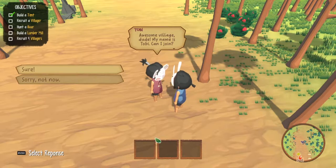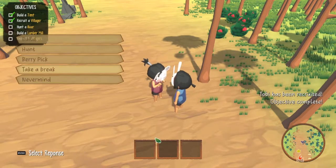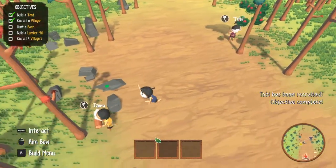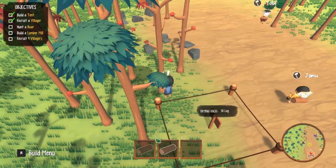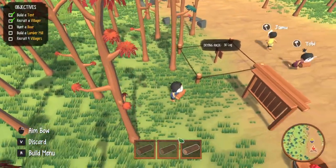With a name like that, I'm not sure if I should recruit you. If I know anything about Naruto, I probably shouldn't recruit you — I'm just saying. You seem like you'll be my mortal enemy real soon.